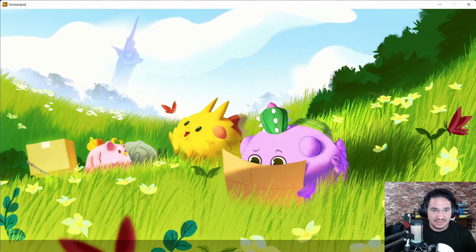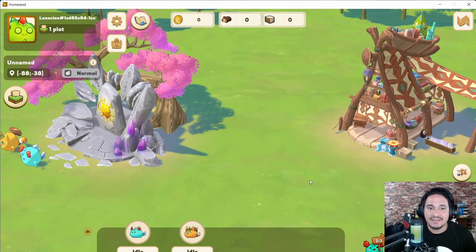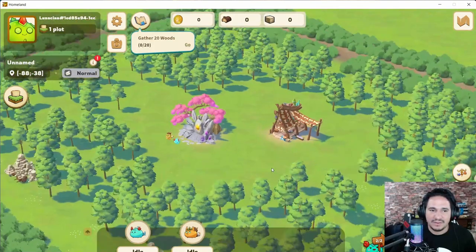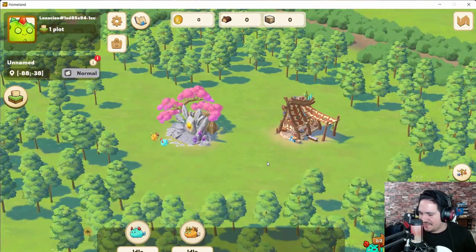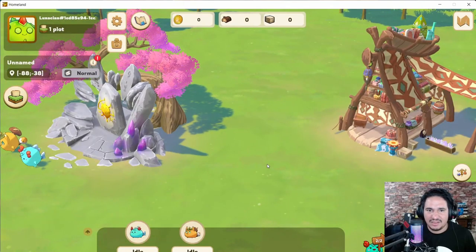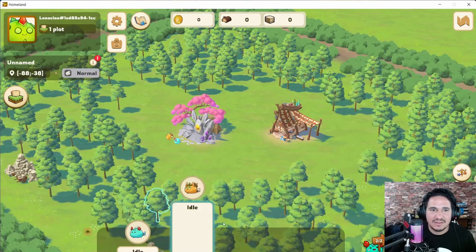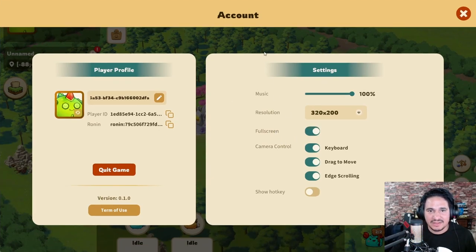No music? Oh, there it is. The scroll wheel is inverted - if I go down... I'm not sure, it's weird, the scroll wheel is kind of reversed. This is like cut off for me, let me see if I can change that. Full screen - yes, there we go.